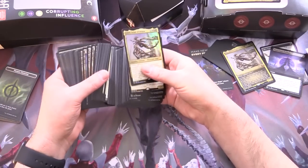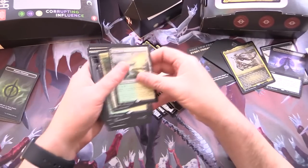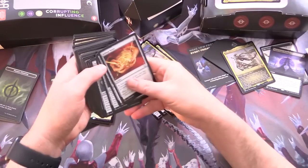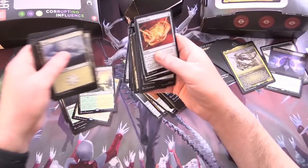Let's cut the lands. There's a bunch of lands here — they just put some in the middle. So we've got lands, artifacts, and here's some basics.